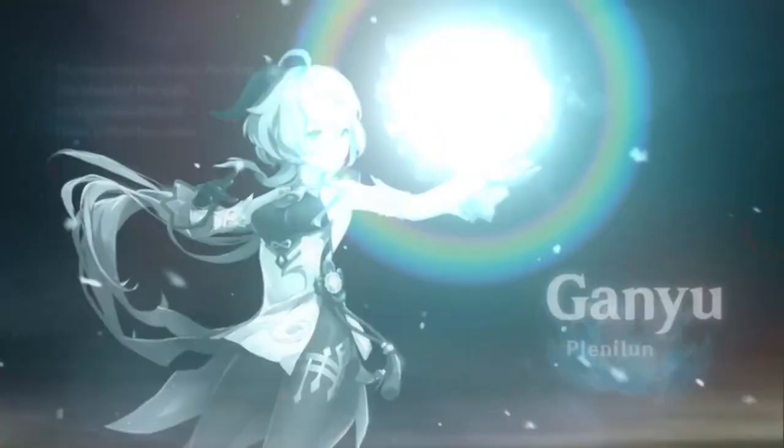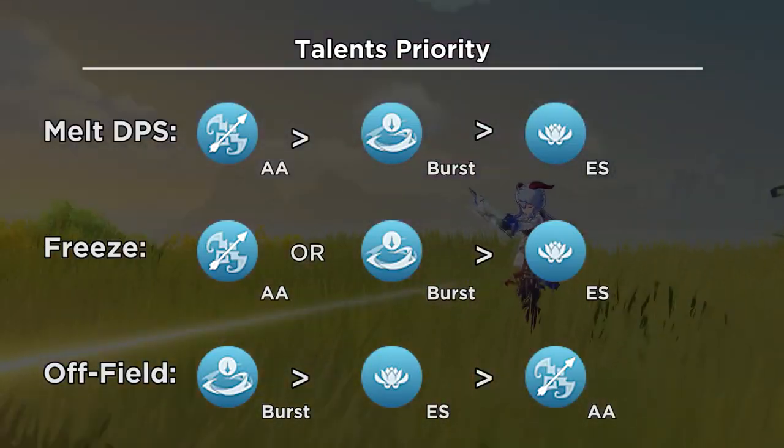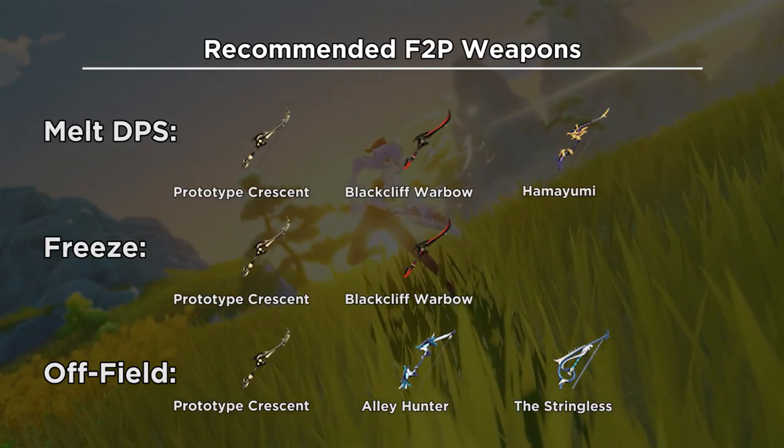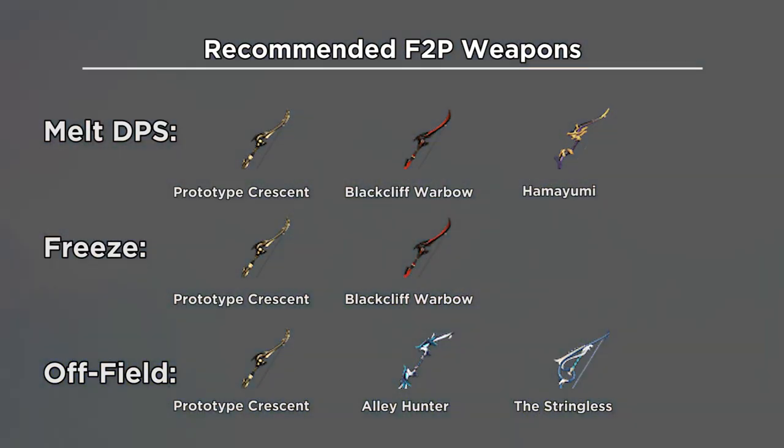Gun Yu F2P build in 1 minute. These are the recommended talents. Here are the F2P weapons — no Battle Pass and no 5-star.